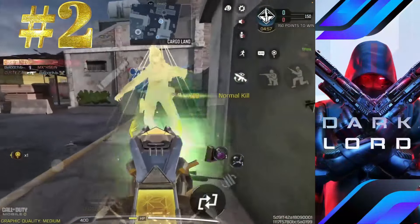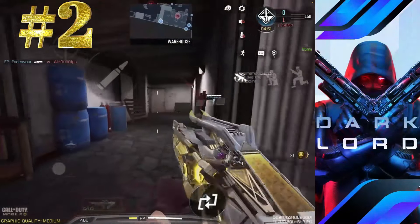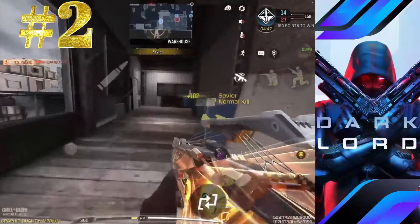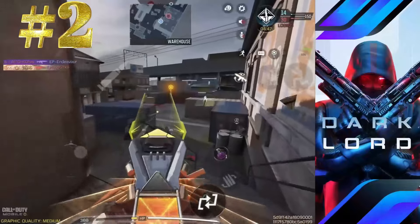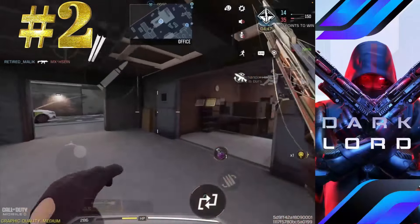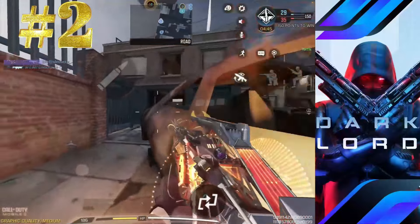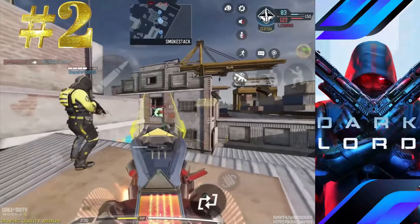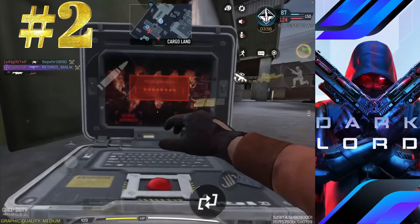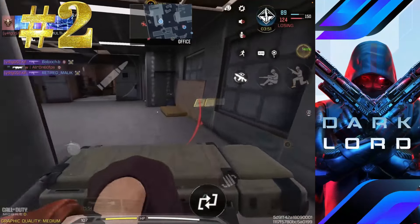Here we are at the top two guns — I think it's very close, maybe a 19 to 20 point difference. This gun is slightly lower in terms of fire rate compared to the number one gun. When trying this loadout, make sure you are holding your position near the Hardpoints or Domination objectives rather than running around. In this match I am showing, I put up a nuke — I hope you guys get a nuke as well with this loadout.